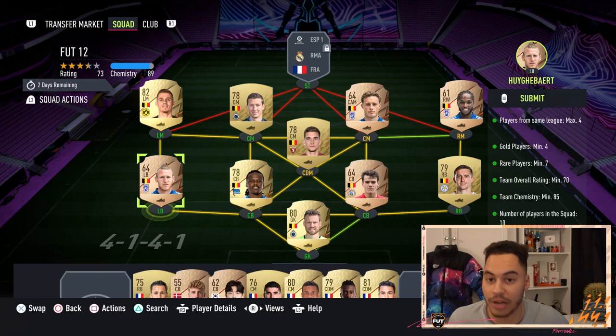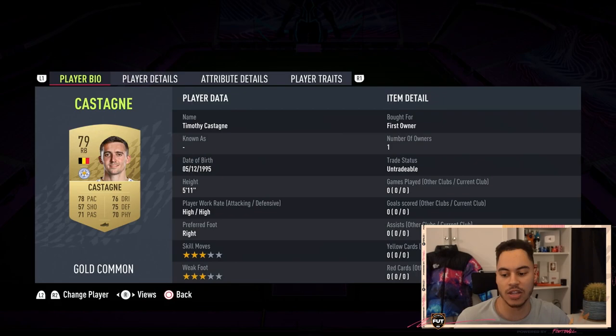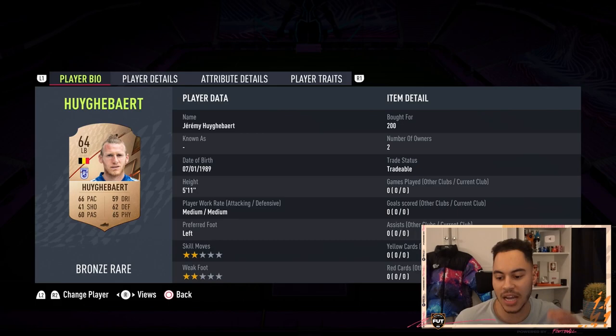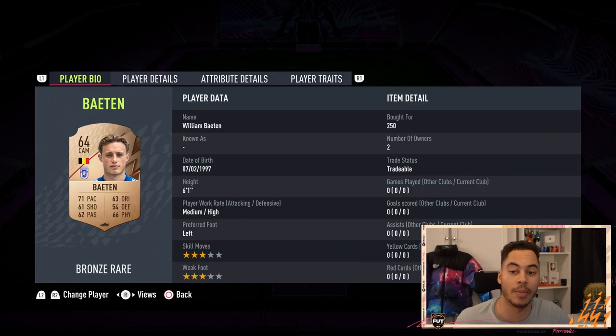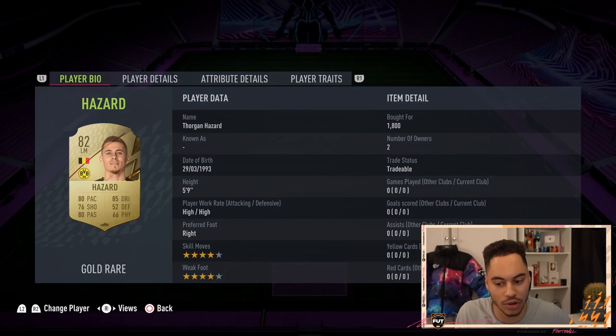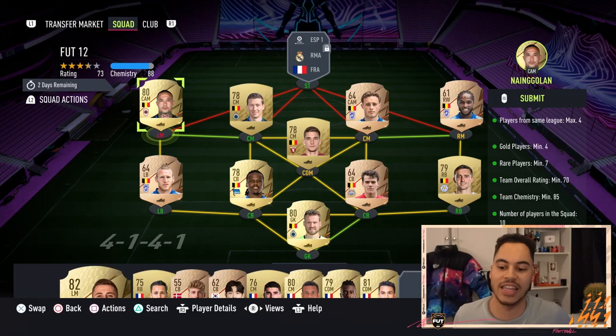These bronzes should be cheap — it's a full Belgian team, pretty simple. In goal we have Mignolet. Right back is Castagne. Center backs are Lissens and Boyata. Left back is Hugo Burt. In the CDM we have Praet. Right mid is Sidibe. Our CAM is Baiten. Other center mid is Vanaken. Left mid is Thorgan Hazard.